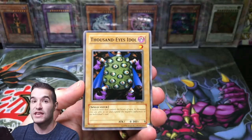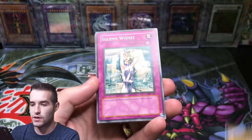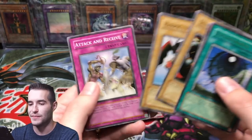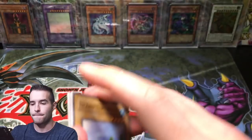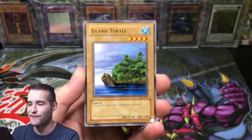Burning Land. Thousand Eyes Idol. Darkfire Soldier. Solemn Wishes. And another Dimensional. These packs are not treating us well, these Pharaoh's Servants. I'm glad I didn't sell these, because somebody would have been not happy. We are 0 for 10 on Pharaoh's Servant. We did pull Chaos Emperor Dragon out of the Battles of Legends - that's good.